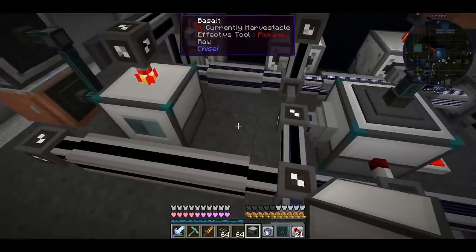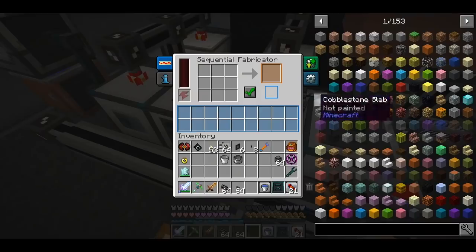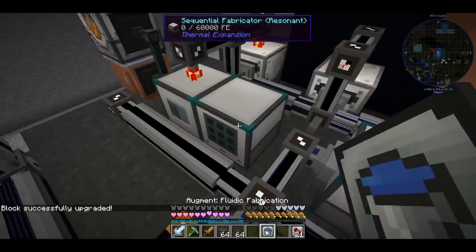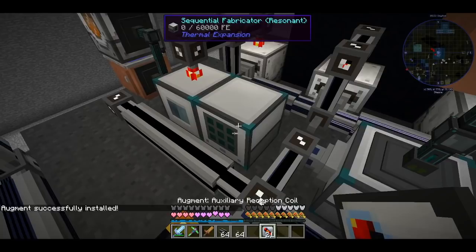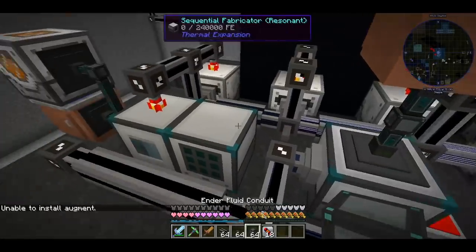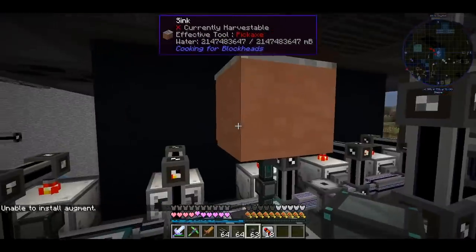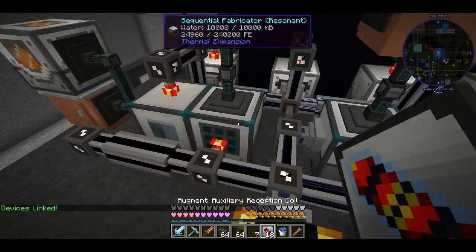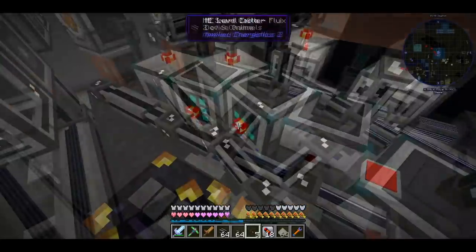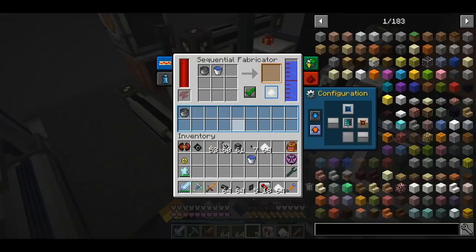For salt production, we're going to use a Sequential Fabricator from Thermal Expansion, upgrade it, give it an augment, and three of them with water from a sink. The recipe needs water and a pot. It's now making salt — after we have 10,000 salt the machine will turn off so we won't have an overflow.